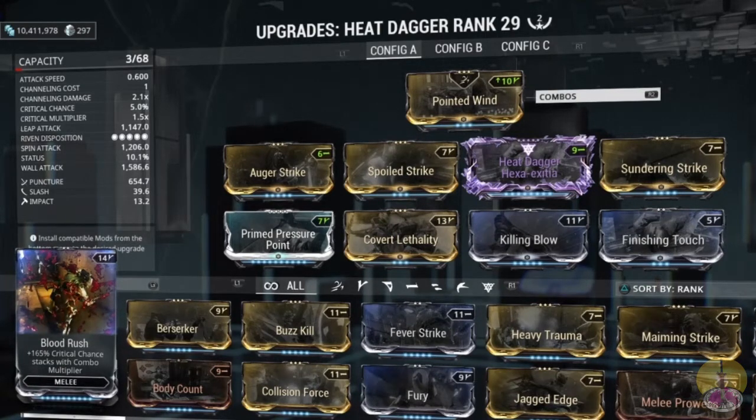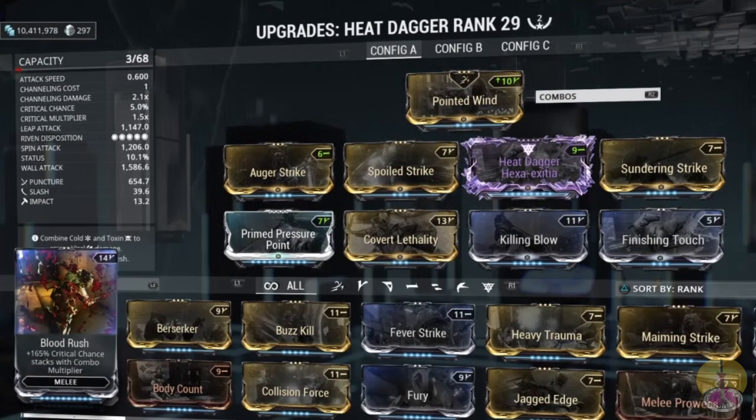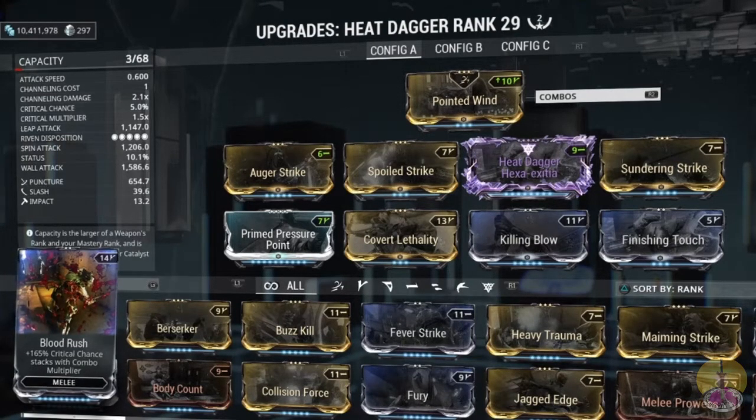The mods I use: Fury and Pressure Point for damage, Auger Strip for ball-through puncture damage, Spoiler Strike for more overall damage but slower attack speed — which is irrelevant as you'll see in a second — and Killing Blow for the channeling damage. And Southern Strike for more puncture.